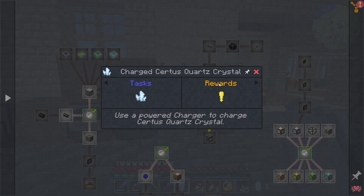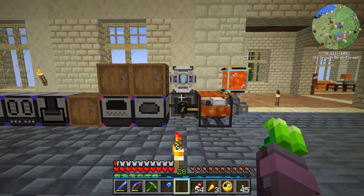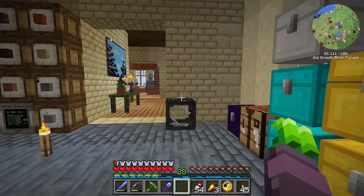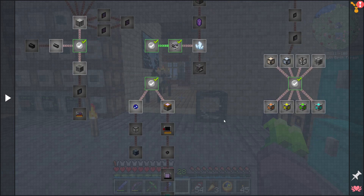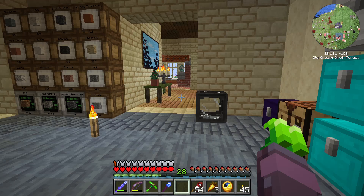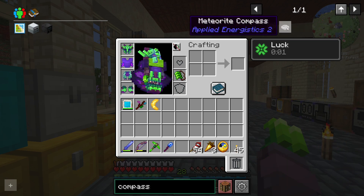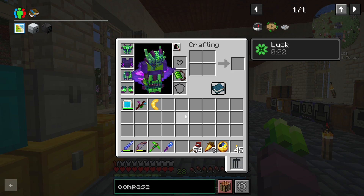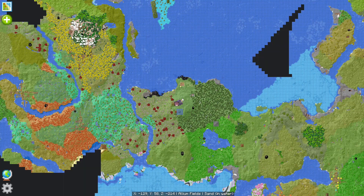The next thing on the menu is the charged Certus Quartz crystal. It's offline, so we're going to need a system set up to actually use that. I wanted to see quests for the things we're going to have to gather up out of the world. What we're going to do is build something called a meteorite compass. We can't do that — we're going to need the charged Certus Quartz to do that, and I don't know that I've seen a meteorite.